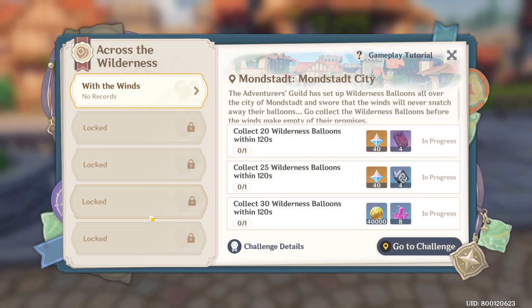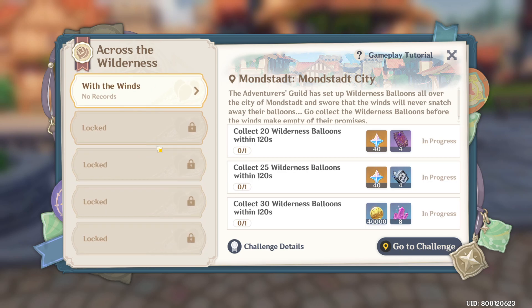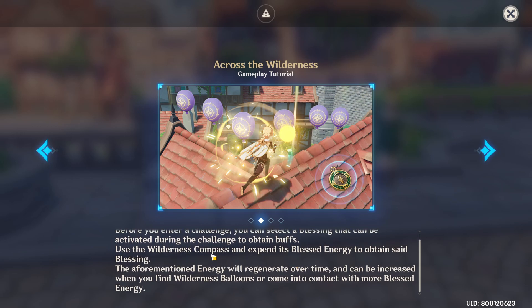So we have here our event details. There are a total of 5 challenges. One challenge will be unlocked each day, and we have here our tutorial. We're going to collect as many wilderness balloons as possible within the time limit. You can select a blessing before the challenge starts, and you can use the Wilderness Compass to use the Blessed Energy to obtain said blessing. The aforementioned energy will regenerate over time and can be increased when you find wilderness balloons or come into contact with more blessed energy.